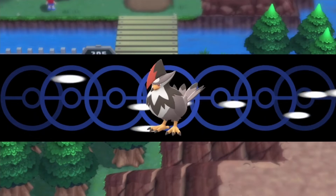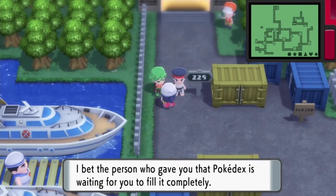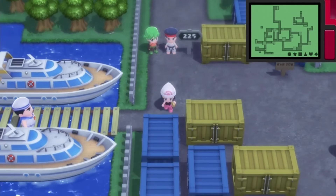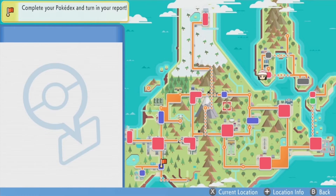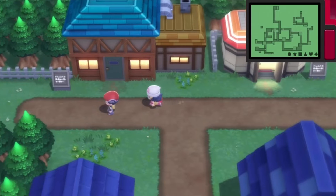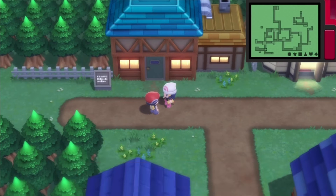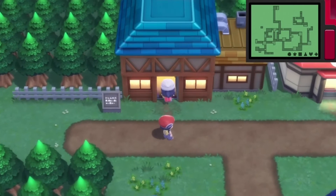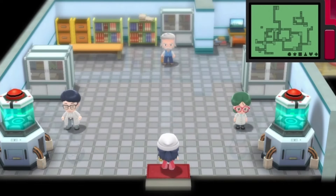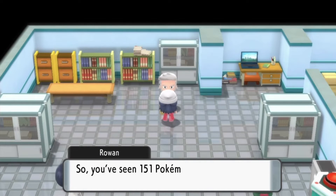Hopefully if I go to the Fight Area I could explore these areas where I have not been yet. Here's the Fight Area. A trainer says I have to actually talk to Professor Rowan first. I think they're saying I have to talk to Professor Rowan first — I will do that. This is the first game that I actually completed the Pokédex. You've seen every kind of Pokémon in Sinnoh. Technically that's not every kind though — I still don't have Cresselia or Phione.